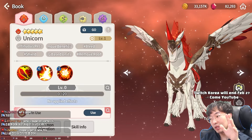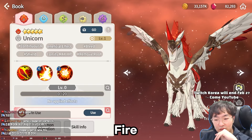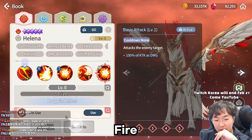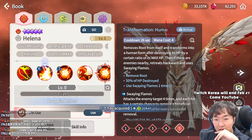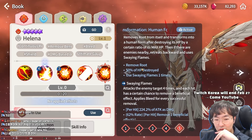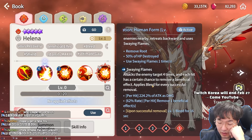This is just a review, not an arena laboratory, so don't trust me too much. The first is fire unicorn Helena. Basic attack, tanker, basic attack. Transform removes root at 50% HP destroyed, using Swaying Flame. Swaying Flame.